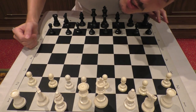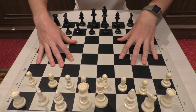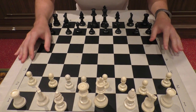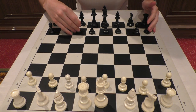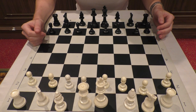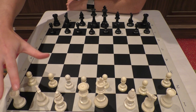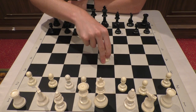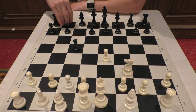Welcome everybody to another game analysis — this time my game from the last round, the ninth round of the Bangkok Chess Club Open taking place in Thailand. I was playing against a very young Chinese player, 12 years old but already quite strong, 2150 rated. As requested, you're seeing it from my side, the white side, and I started as always with 1.e4.